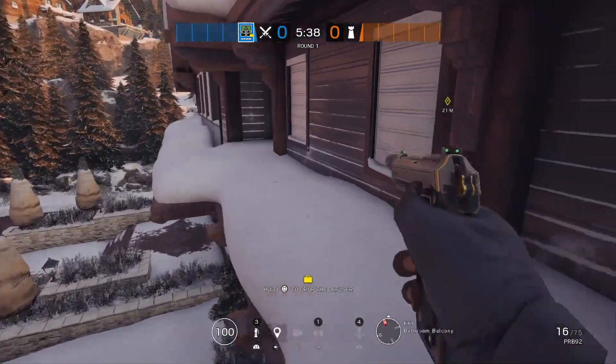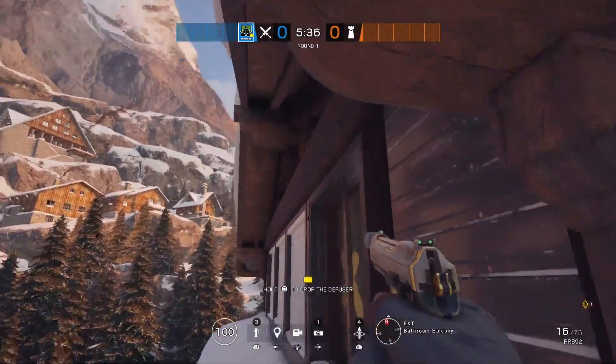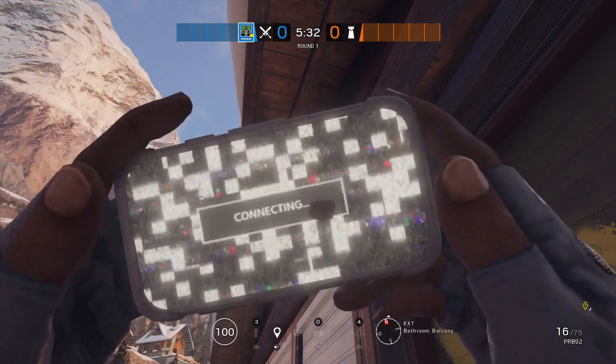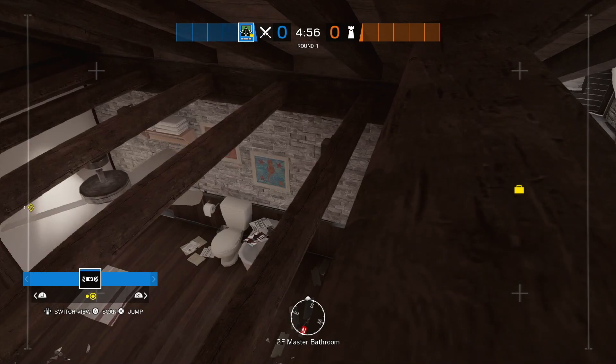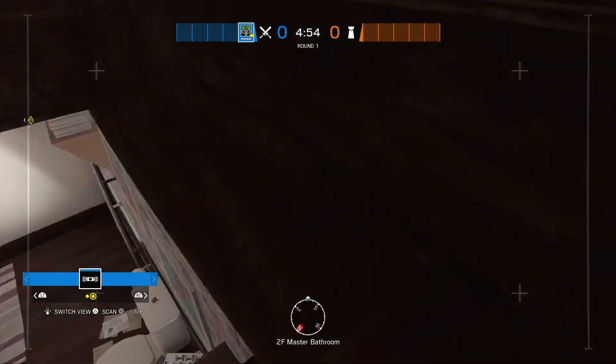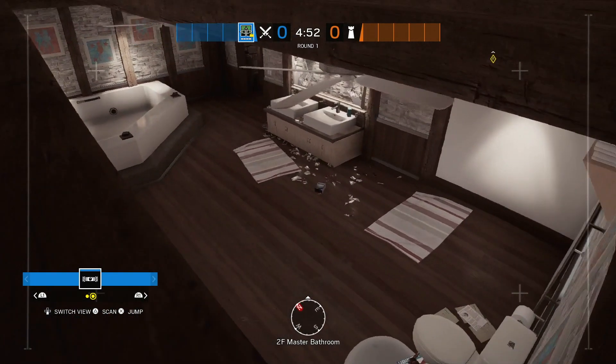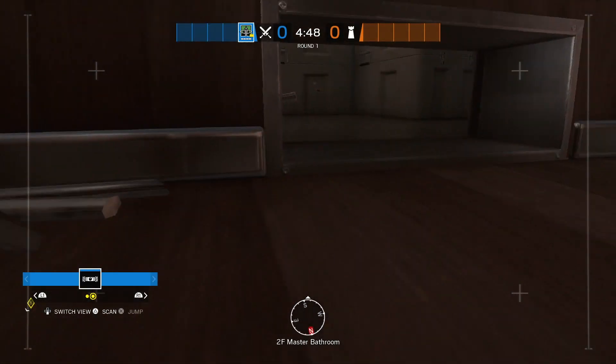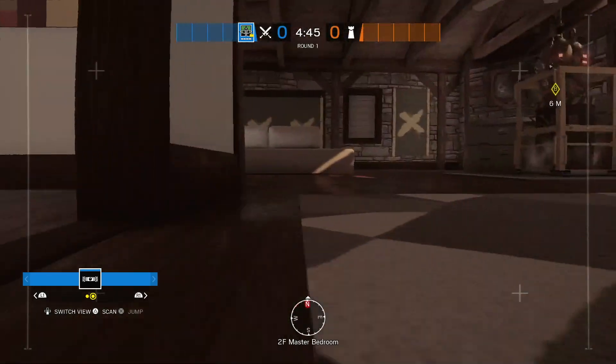This next drone spot is for anybody who likes to take upstairs when attacking kitchen. Just throw your drone in this corner and it'll grab onto it, giving you a nice angle to check all the way into bathroom. From bathroom you can use this drone hole to check out all of master to make sure it's clear before you enter.